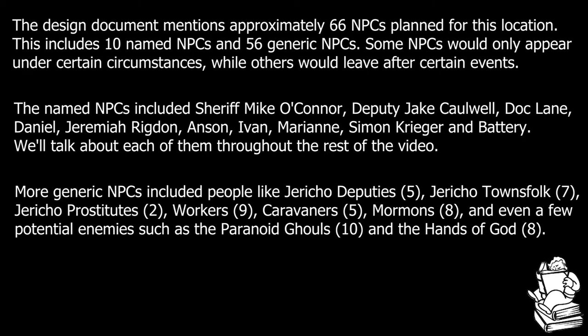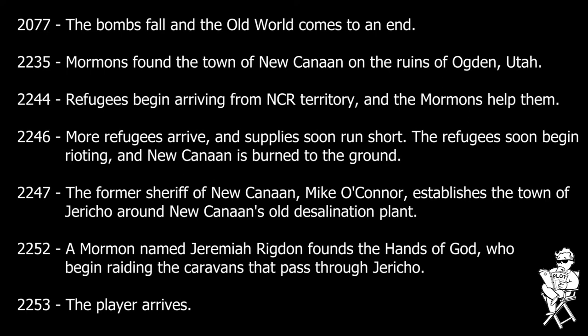The backstory for this location was largely derived from lore originally written for New Canaan. Based on the timeline presented in the Design Document, New Canaan was originally founded by Mormons in the year 2235, with the intent of being a moral center for the Wasteland. Things like drugs, alcohol, and slavery were all outlawed in and around the town, and the Mormons were happy to assist travelers as long as those travelers would abide by their rules.